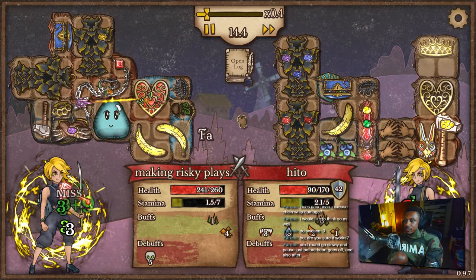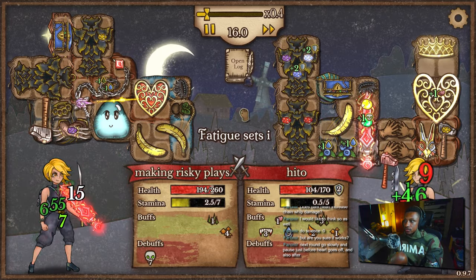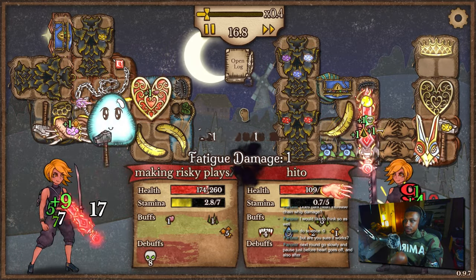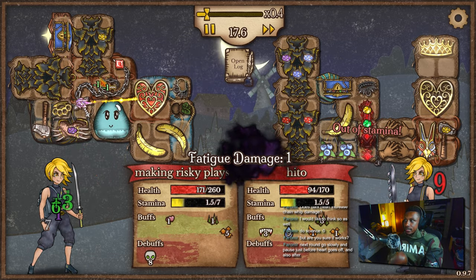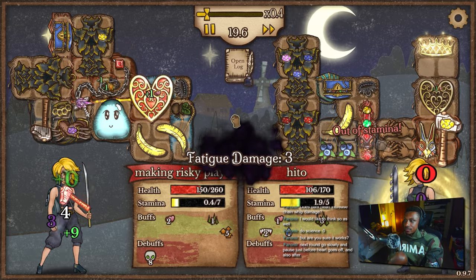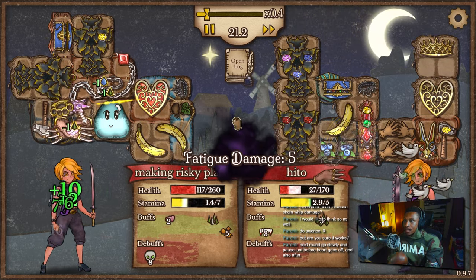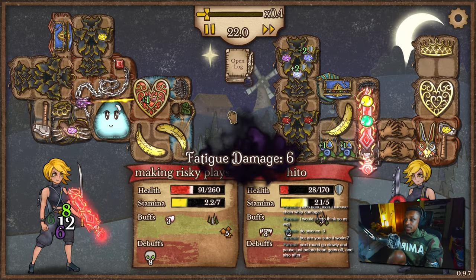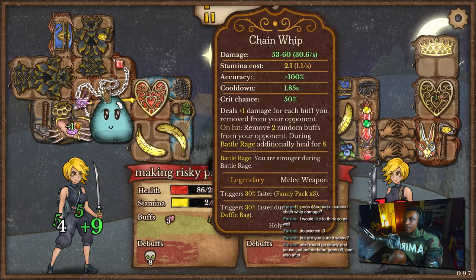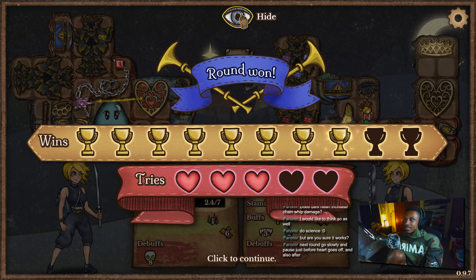He'll probably proc his crown though — he's already at 8 mana. If that crown procs, I think we lose. That 2 seconds of invulnerability is gonna be insane. Our heart container proc'd somehow — don't know how. There goes his crown. Can we survive? Looks like we did, and we crit for 62! That's game. We got up to 53 to 60 damage.